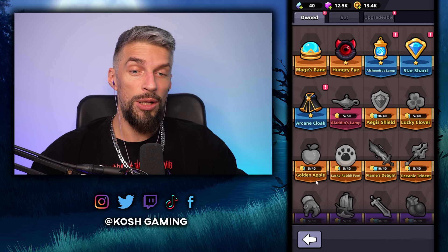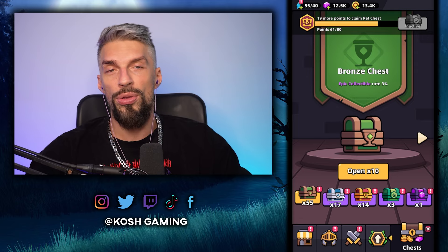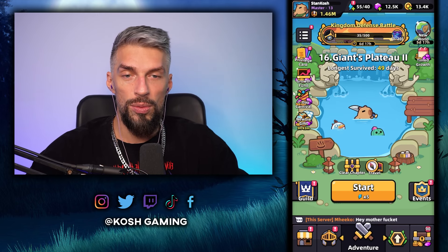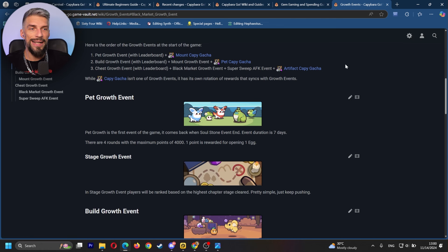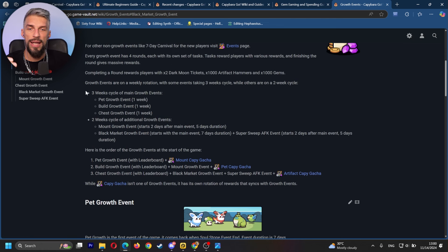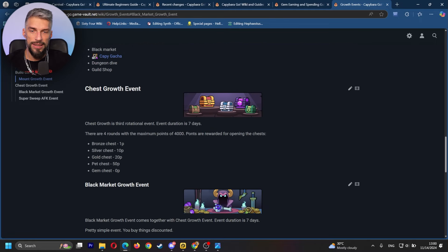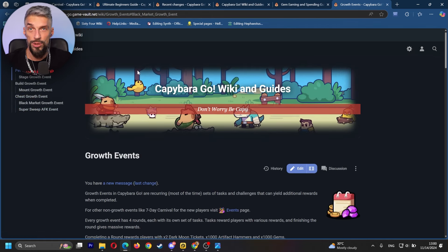Collectibles help as well, but remember you're saving up chests for the chest event. If you won't be able to beat the 7-Day Carnival, you'll lose quite a lot too — so balance. You can check the wiki for more details on growth events, when they will happen, and what you need to do to finish them. That page is in the early stages right now but you'll find most info there as well.